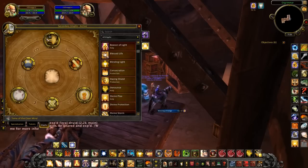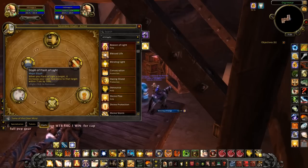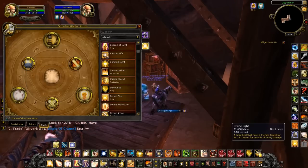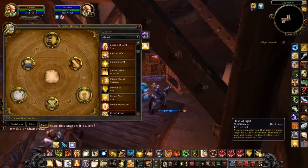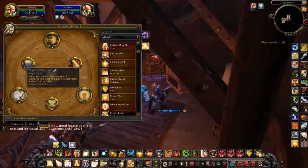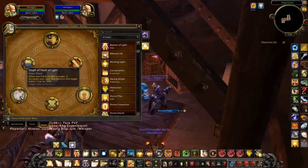That's one of the main glyphs and the one that changes out most often. Next is the Glyph of Flash of Light — whenever you Flash of Light a target it increases your next healing done to that target within seven seconds by 10%. This is very important because if you don't get the proc for your free Divine Light cast and you don't get the fast cast proc, you're going to be spamming Flash of Light, Holy Shock, and Word of Glory. Ten percent on your heal target is huge, so always use this glyph.